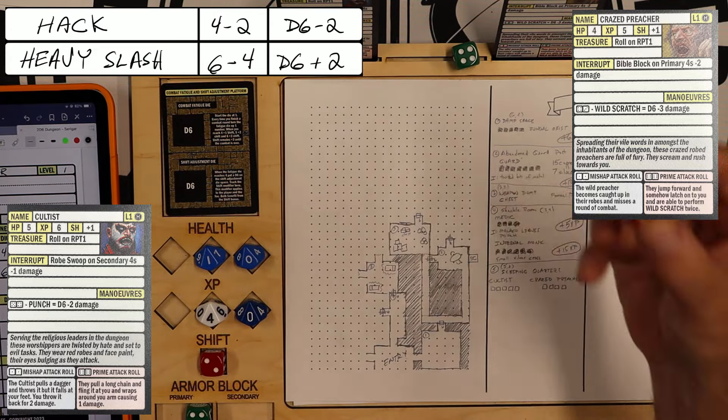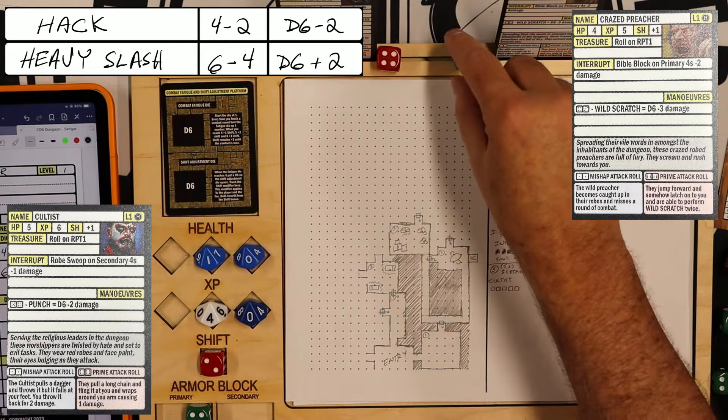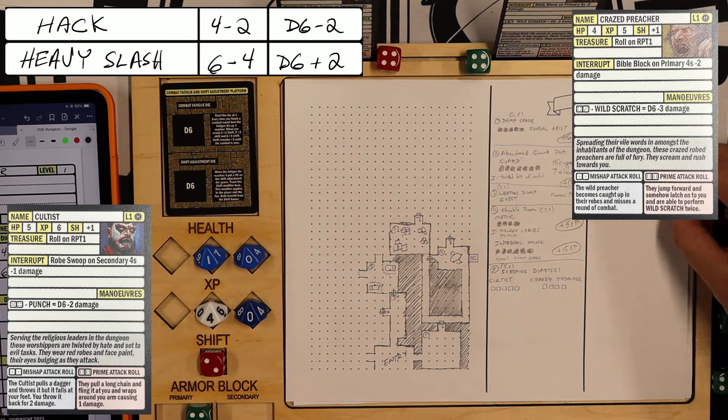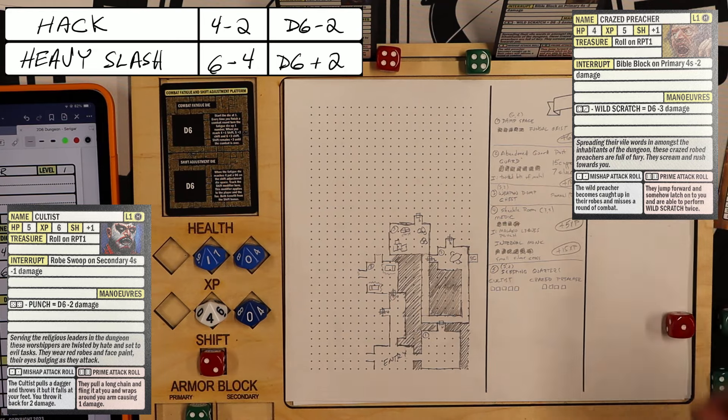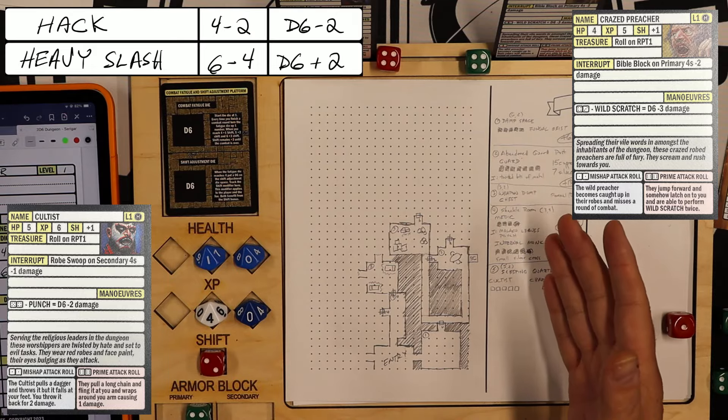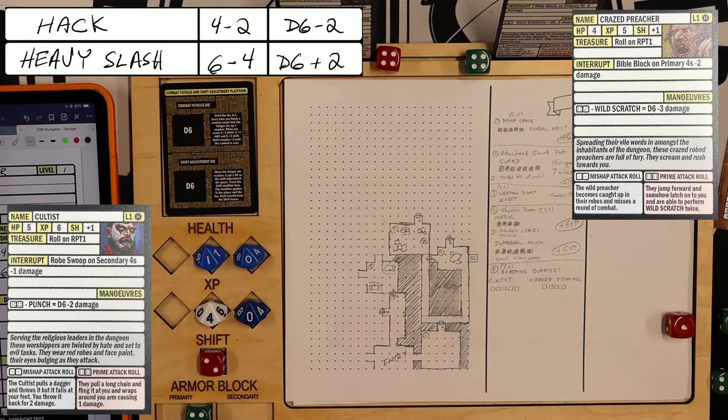I use red dice for secondaries and green dice to indicate primaries. Both of them have plus 1 shift, and since I'm fighting 2, I will have to pick which one I'm going to attack, and then they will both attack me. I have 2 shift. We are starting on combat round number 1. Let's attack the crazed preacher.